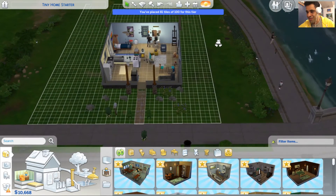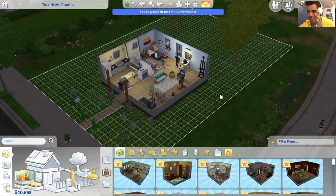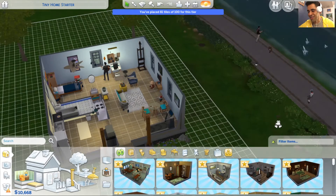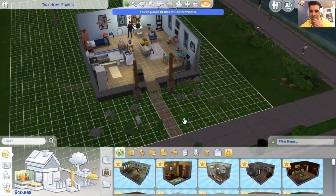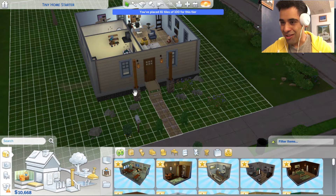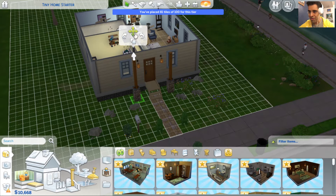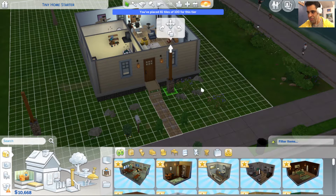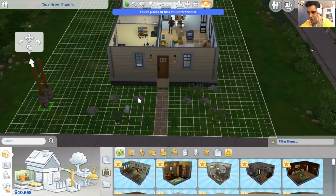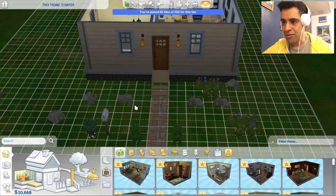We're not gonna have enough, are we? Dang it. This tiny home thing is hard. Okay, let's start with the porch and see what we get with that. I need to see what I'm wrecking here. We're gonna be Wreck-It Ralph. We're gonna wreck it. Wrecking your house, Adam. But it's totally cool, 'cause you're gonna love it. Trust me. You're gonna love it. Better frickin' love it.